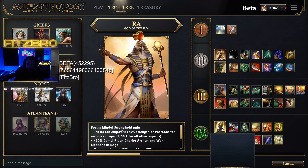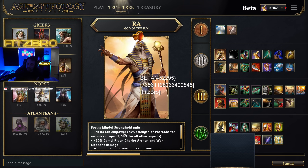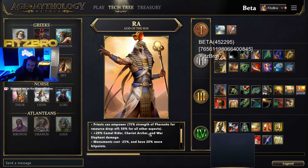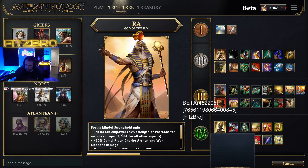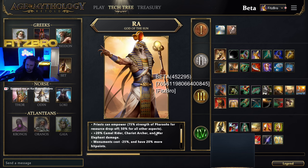Let's get started and we'll begin with Ra. Ra is the god of the sun, as you can see here on the portrait, and it has a focus on the Migdol Stronghold units — that's going to be that keep or castle you might think of from other Age of games — that you get in the third age. With Ra, your priests can empower, giving 75% of pharaoh strength for resource drop-off and 50% for all other aspects. Basically, the priest becomes pharaoh-lite.